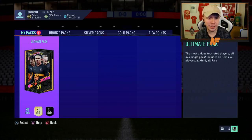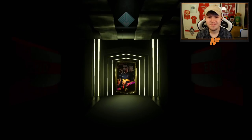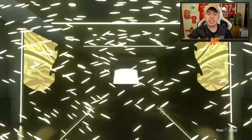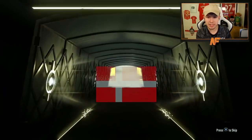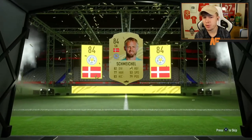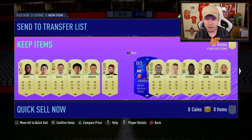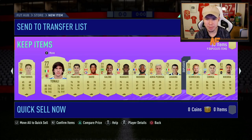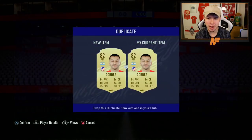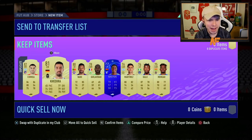Let's now get into the second ultimate pack. Can we get two walkouts out of the two? It's not a walkout — just give me fodder Mendy in this pack please. It's capped at an 84 rated with Kasper Schmeichel. Behind the 84 Schmeichel — Dean Henderson, McGuire... nothing great in duplicates either. No Mendy sadly, but there we go — that's the two ultimate packs done. Now we'll wait for foot champs rewards.